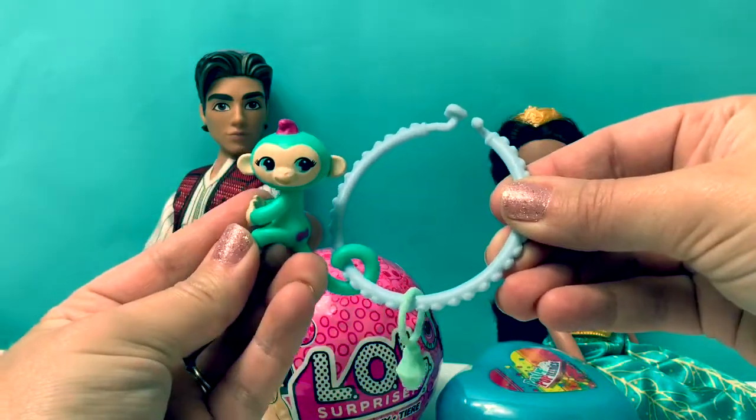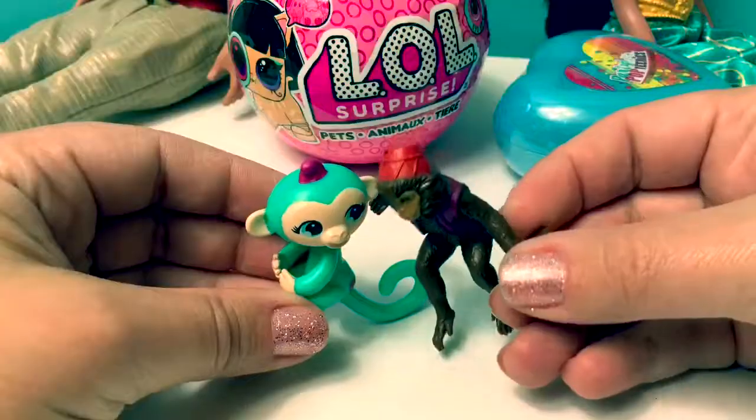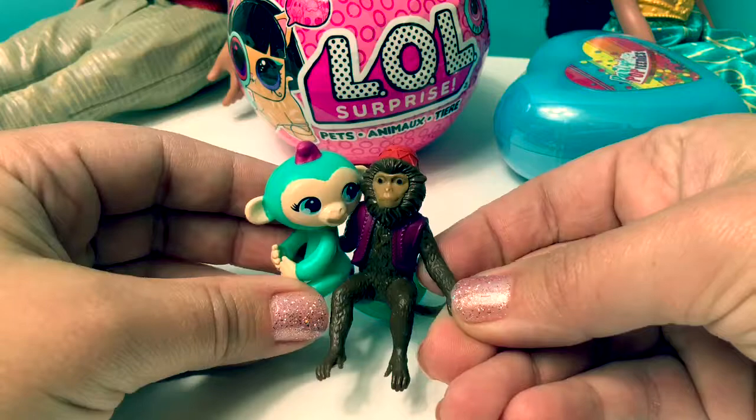Let's see what this one's name is. This one's name is Neavey. A blue likes Neavey — they can be friends.